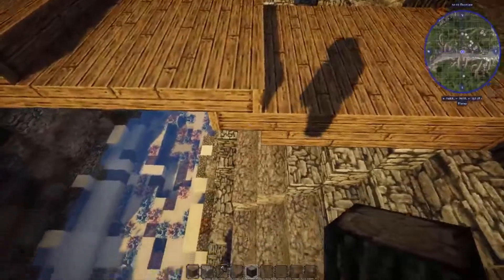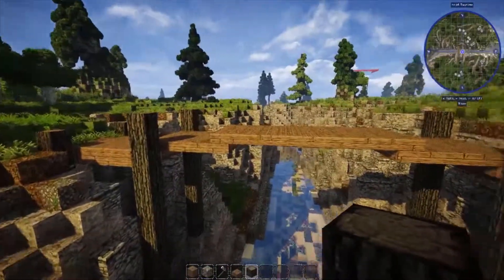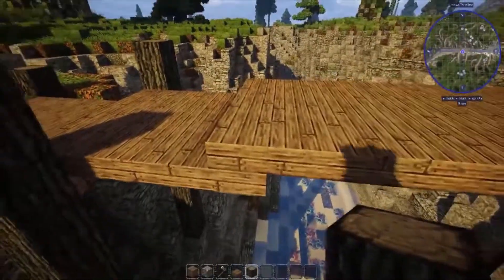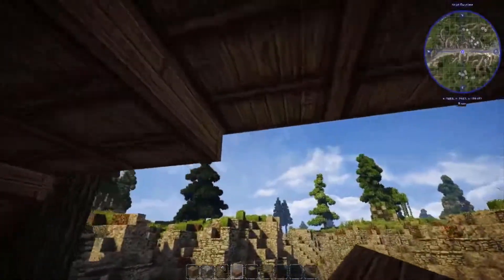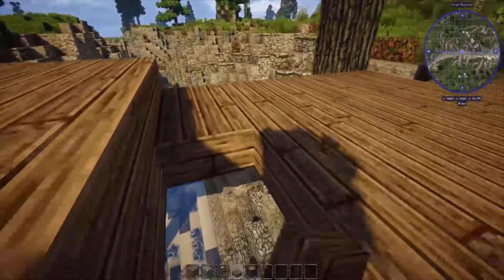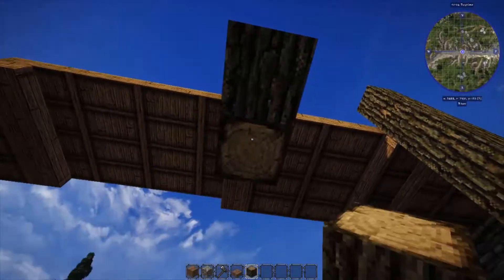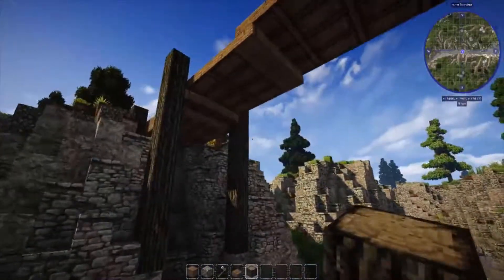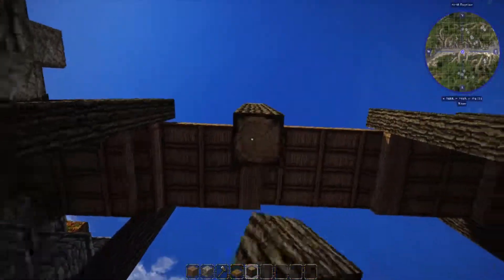Continue adding the supports — go up one, then up another one. If yours isn't as long you can drag another one down. Go ahead and fill those in. Put your supports anywhere your bridge pops up like that — you don't always have to, but it does tend to make the bridge look a lot better when you add detail.